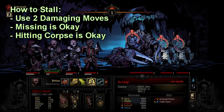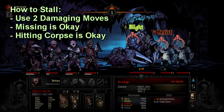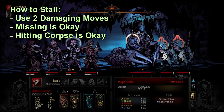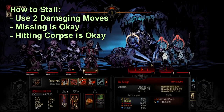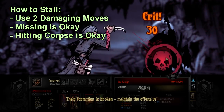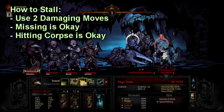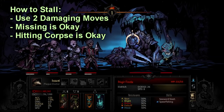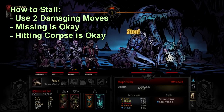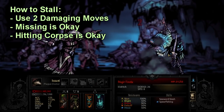Now for the most important part of the video — how do we actually stall? The short answer is you have to use two moves that have the potential to deal damage. It does not matter if you hit a corpse, hit for zero, or miss. As long as you basically attack twice in a round, you will delay reinforcements. Also of note: you will know that reinforcements are coming if after your turn, one of your units shouts something like 'we must finish this quickly!' Once you see that, reinforcements are inbound. It doesn't matter if you're on turn 4 or turn 400 — if you are doing this correctly, reinforcements will never show up. As long as you are using two moves that have the potential to deal damage, you can use the other two characters to heal up to your heart's content.